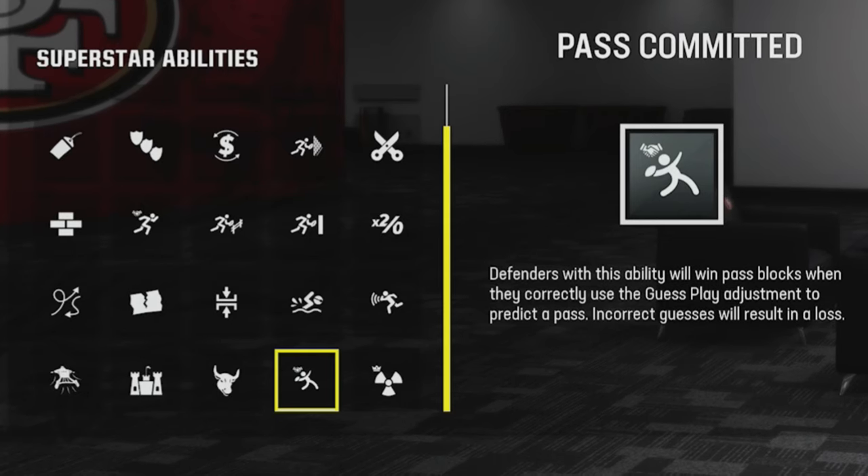For run defense, 'No Outsiders' is great since stretch runs are probably one of the best runs in the game — having an edge defender with it will help corral the edge and stop outside runs better. You can do the same for inside run plays, which is more effective for defensive tackles. I also like goal-line abilities like 'Goal Line Stuff,' which makes defenders shed like crazy inside the five, basically forcing your opponent to pass rather than run near the end zone.